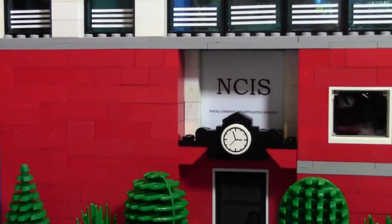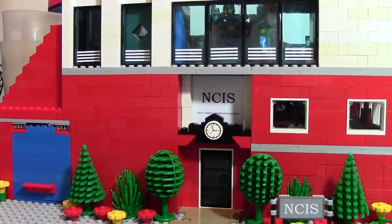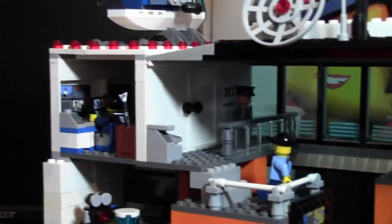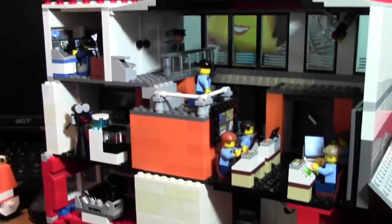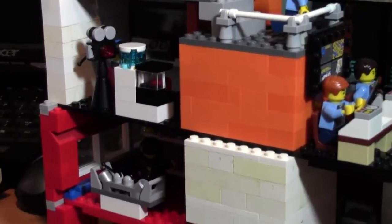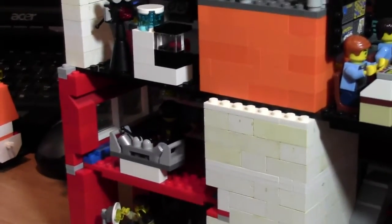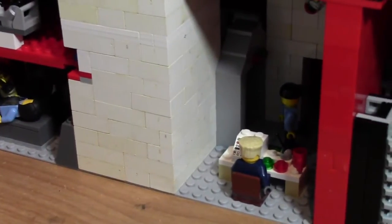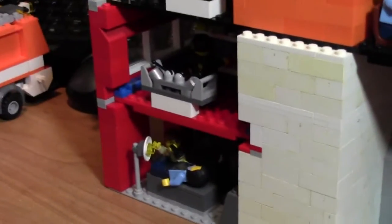I'm going to turn it around now and show you all the details from the other side. On the very top floor we have MTAC. Going down to the third floor we have the main squad room and the interrogation room. On the second floor we have Abby's lab. On the first floor we have the evidence garage, the main entranceway, and the autopsy room.